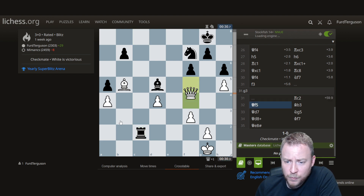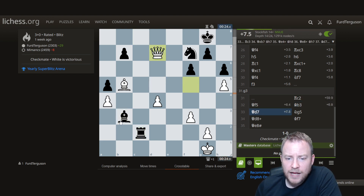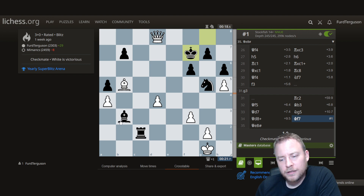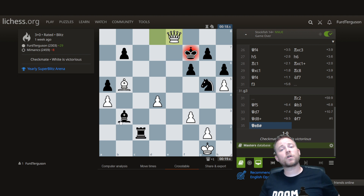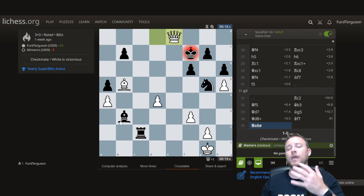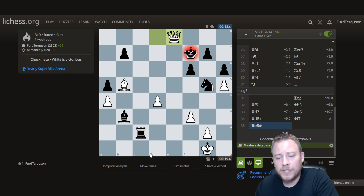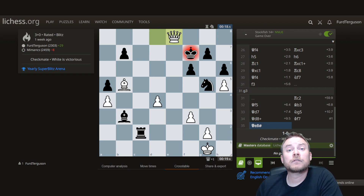Queen b8 would definitely win on the spot, but I have the same idea playing it in a more slow manner. My opponent, in our mutual time trouble, decided to walk into a one-move mate. Probe in these types of positions — don't lose things for free, and eventually win these games. That'll do it for this solid Sicilian colors-reversed English.